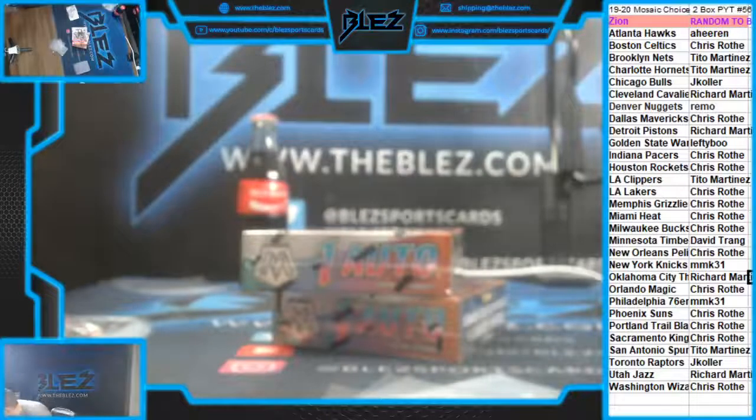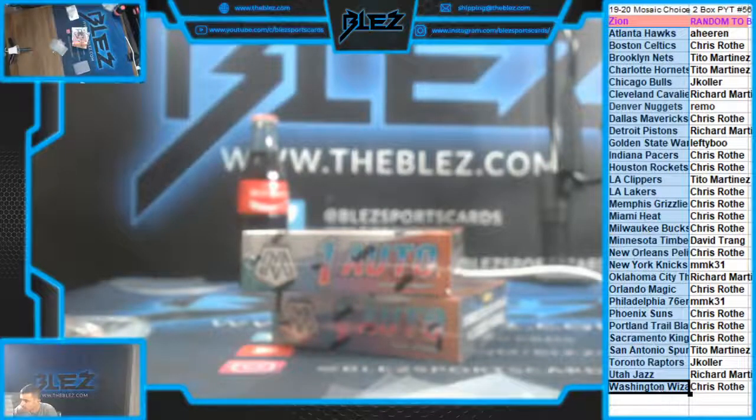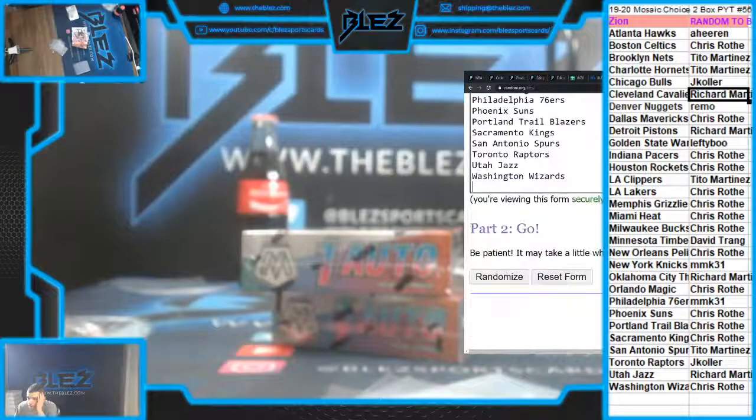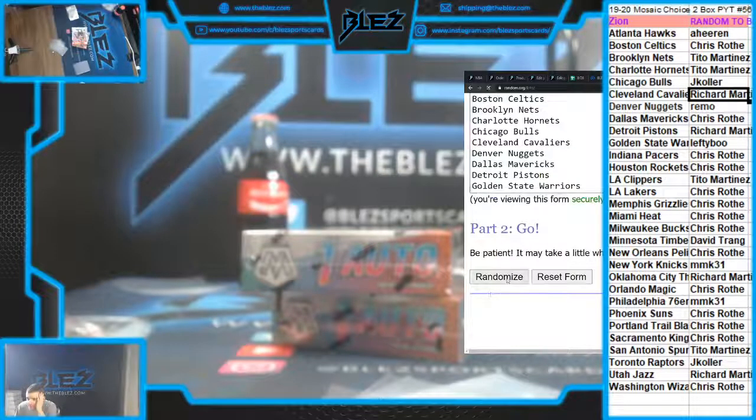Mosaic choice, two bucks. We got a random off Zion to the break — seven times. Top spot wins Zion.